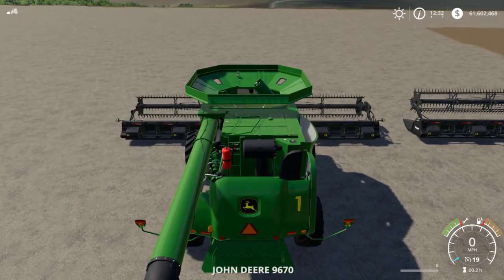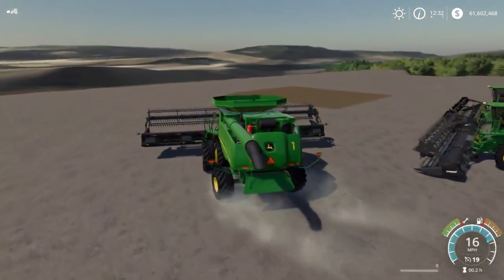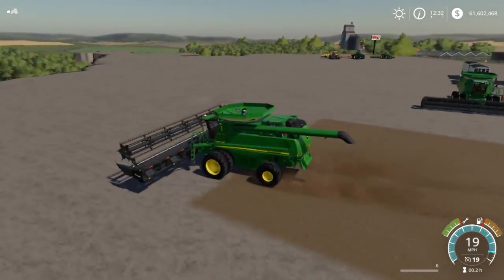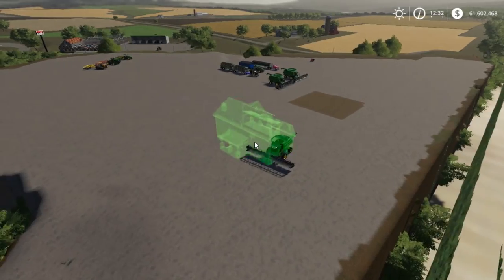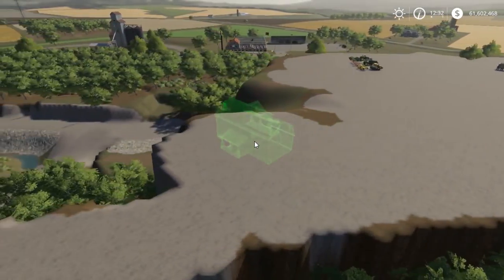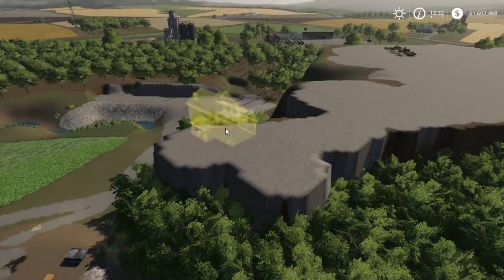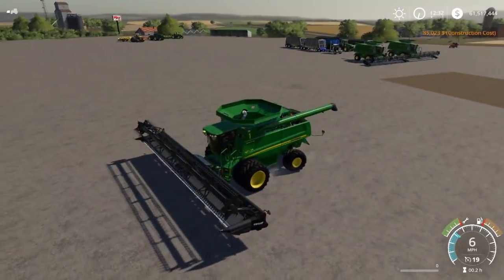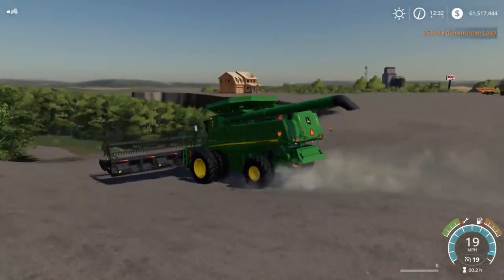We're first going to start off with number one combine — fire it up. I wish we had a follow-me feature; I'd have everything following behind and it'd make moving so much faster. The other thing is we have to place down a house, because we got to have a house. This house is going to go out here — right there. There we go. We'll have it right there and check that out a little later.